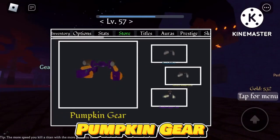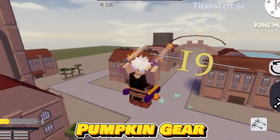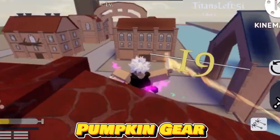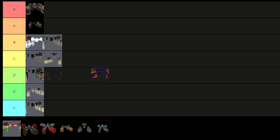Obtaining the Pumpkin Gear is exclusive to the 2022 Halloween event and provides a temporary speed boost, making it advantageous for enhanced mobility. However, for overall performance, the perfect model gear is recommended over the Pumpkin Gear. As a result, I'm placing Pumpkin Gear in the B tier.